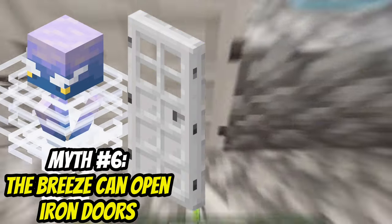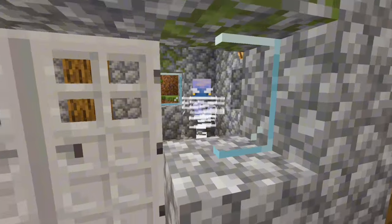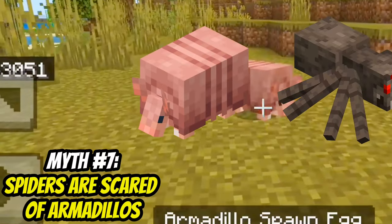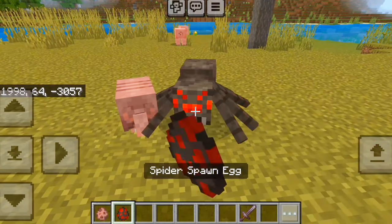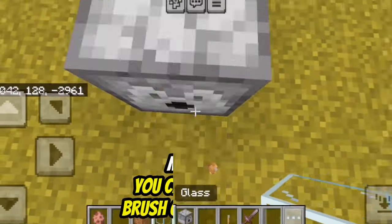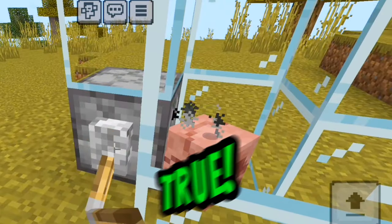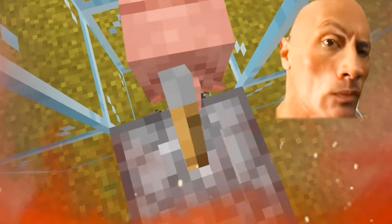The breeze can open iron doors. That's false — I think he's too stupid for that. Spiders are scared of armadillos. It's true — I guess it's because armadillos eat spider eyes. You can dispense a brush onto an armadillo. That's true — now I have an armadillo tickling machine.